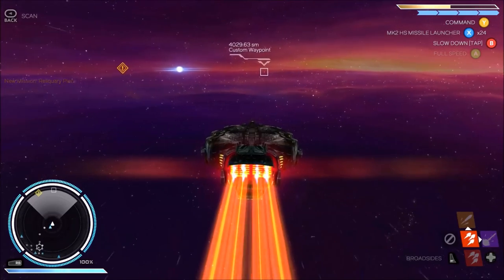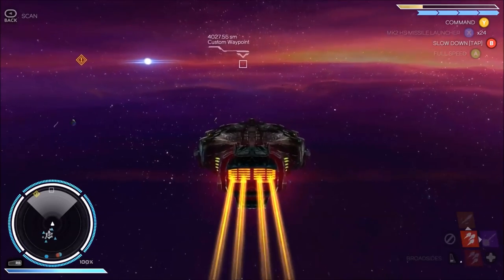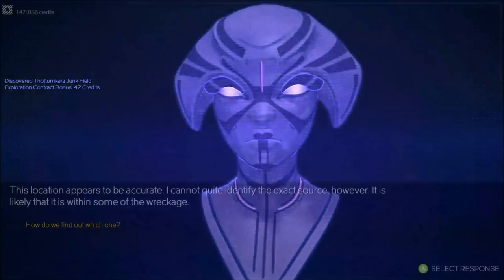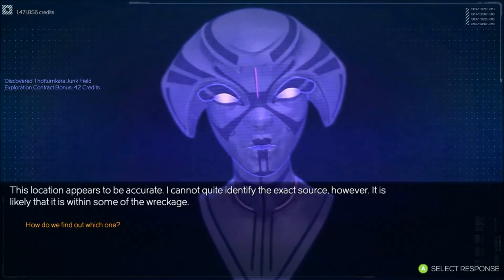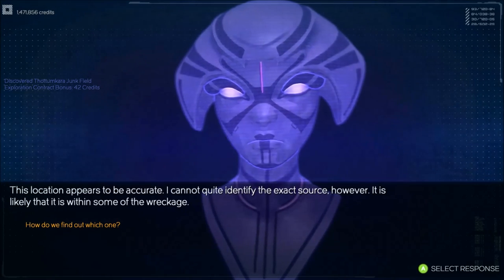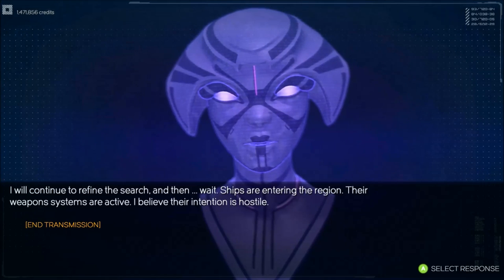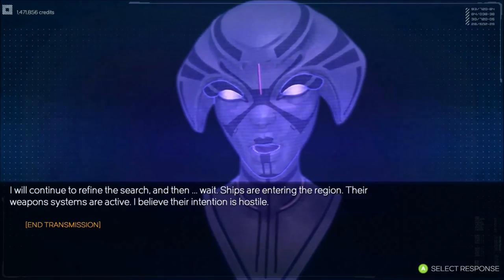Yes, there will be combat in this mission. Initiating contact. This wreckage appears to be accurate. I cannot quite identify the exact source — it is likely within some of the wreckage. How do we find out which one? I will continue to refine the search. Wait — ships are entering the region, their weapon systems are active. I believe their intention is hostile.